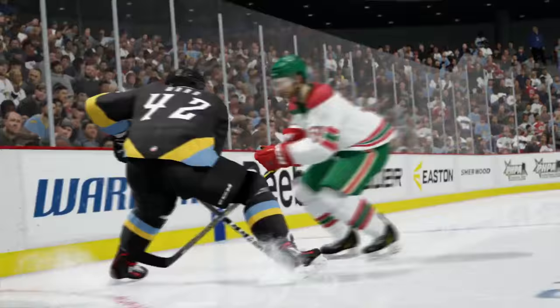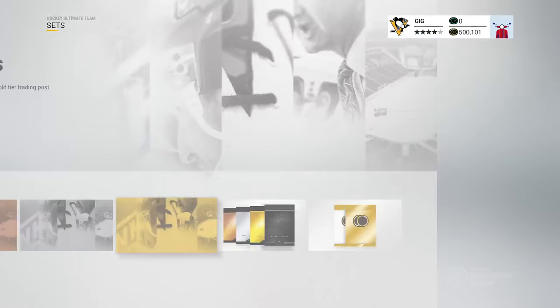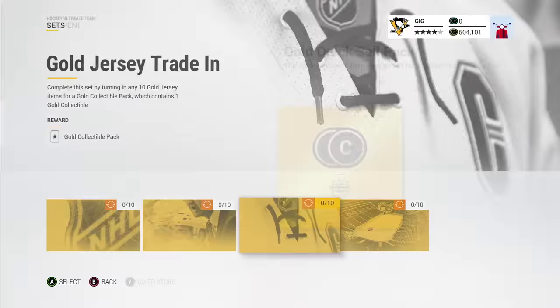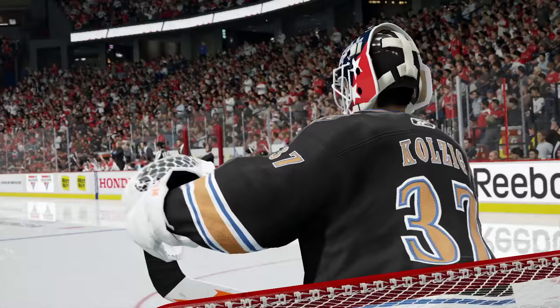Also new in NHL 17 is Hockey Ultimate Team Sets, which takes collecting to a whole new level. Trade in items to complete sets, earning collectibles, coins, packs, and elite items which can give your team the competitive edge on the ice.